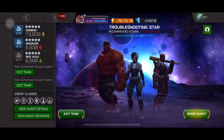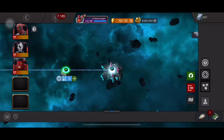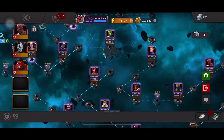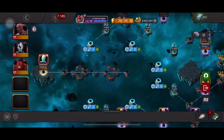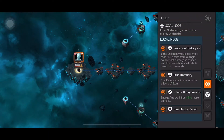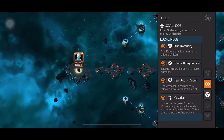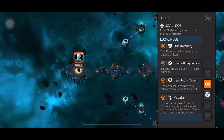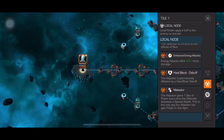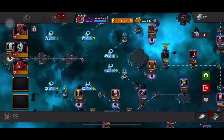So the first path - the main boss is Iceman, and it's actually not that hard at all. All you need to do is ensure that you have someone who is immune to Bleed. That's it. The only thing he has going is the Enhanced Energy Attack, so his initial Bleed is actually going to heal too much damage. There's nothing special about it.